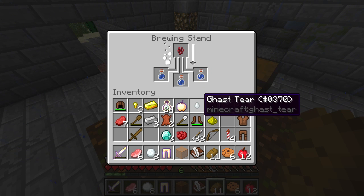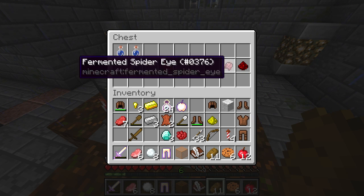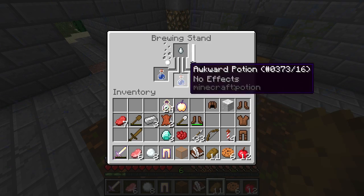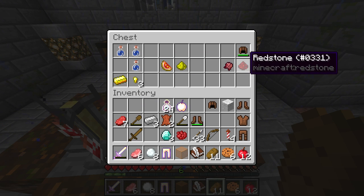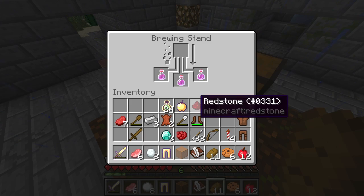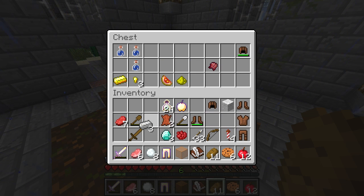What do we need to make regen? Awkward potion — which we're making right now. Ghast tear will make it into a regen potion. Glowstone will make it better, or redstone will make it longer. This is a tough decision — we can make two sets of potions now. That'll last 45 seconds, not bad. You know what, let's do redstone on this batch, and I'll use the glowstone dust to make a healing two potion — we're so smart!